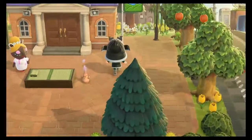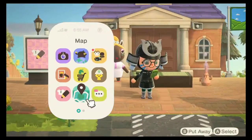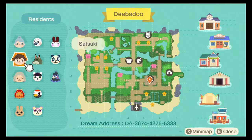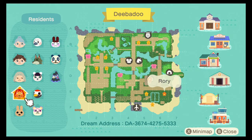So we have their flag, and I gotta check the map. There's the dream address if you'd like to play along. And we have Appa, we have Satsuki, and we have Iroh — I'm assuming that's how you pronounce that name.